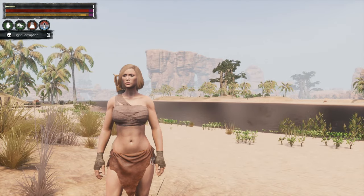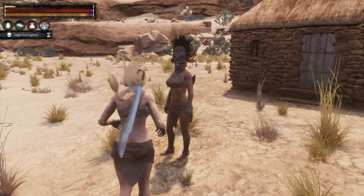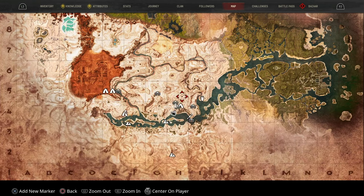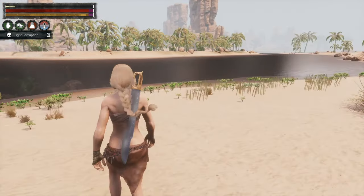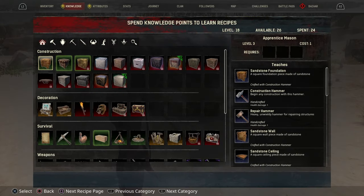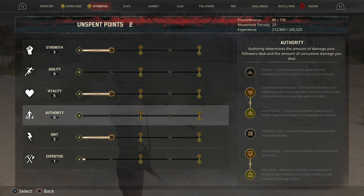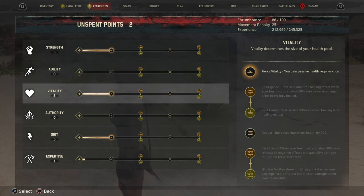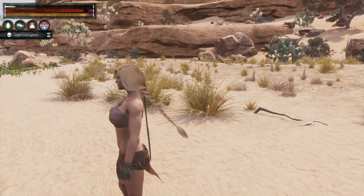Hello and welcome back to Conan Exiles. We're next to our very little base here, and here's my glamorous assistant who I've not named yet. We're just down here on the north bank of the Noob River. I'm now at level 18, which surprises me — I didn't realize I was that high. I've got a couple of points to spend. Vitality is always useful, but we do like our strength — let's put one in each.